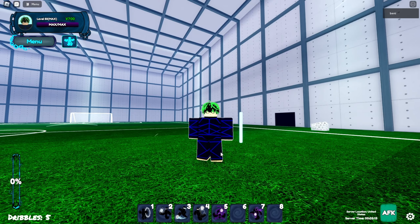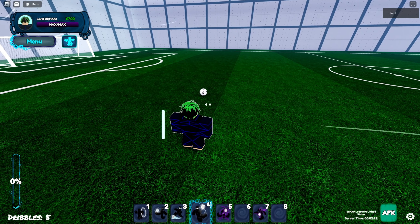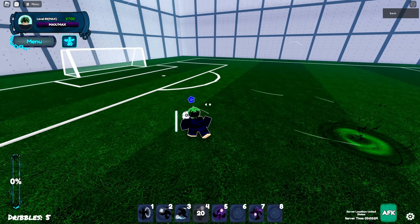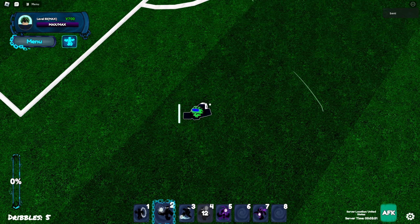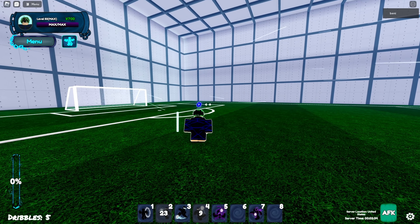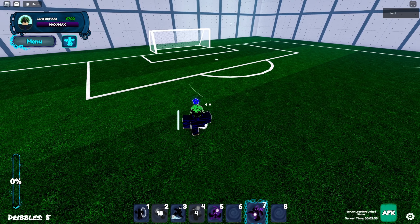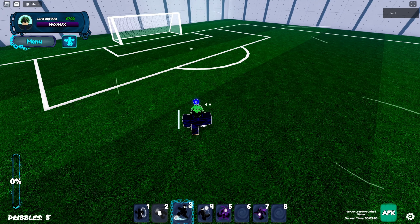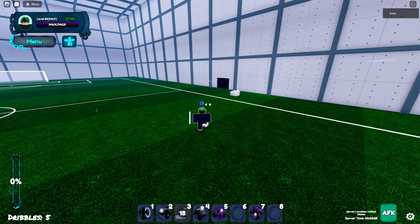The three moves I would equip are Black Hole Trap, Creative Trap, and Zero Reset Turn. With Creative Trap, you lunge forward and trap the ball just like that. With Black Hole Trap, you jump up in the air and trap the ball just like that. And with Zero Reset Turn, you stand still — similar to the drive shot for Sheeta — and if the ball comes into your hitbox, it does the move just like that.